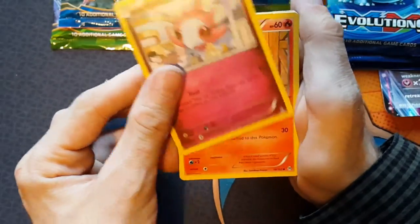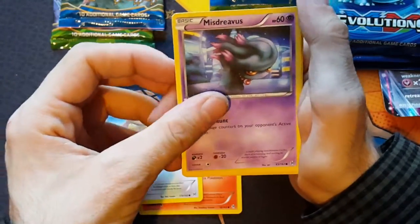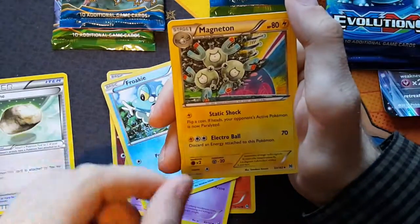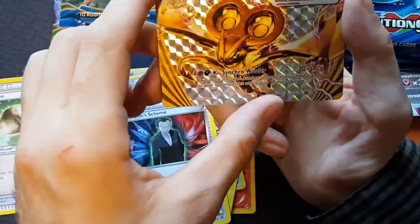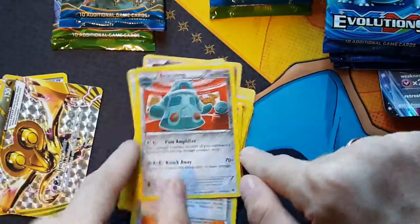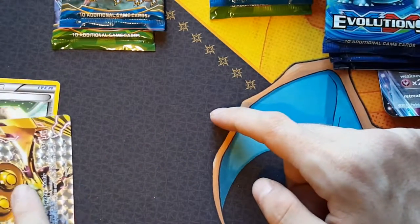Okay, we've got Spritzy, Cyndaquil, Hoothoot, Misdreavous, Froakie, Floatstone - which is a nice card - Magneton, Giovanni's Scheme, a Noivern Break, and a Bronzong non-holo rare. Pretty cool first pack, we've got a Floatstone and a Noivern.